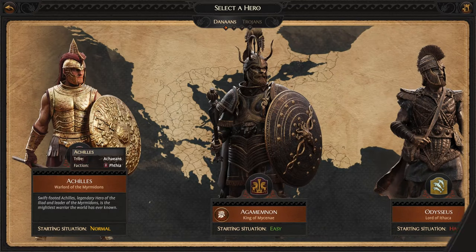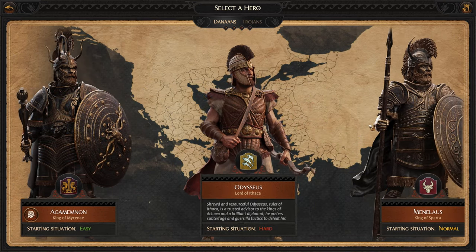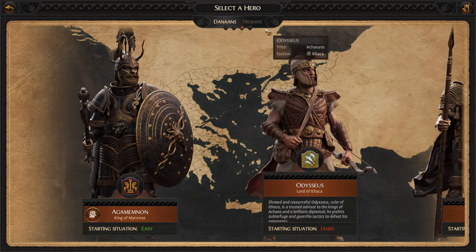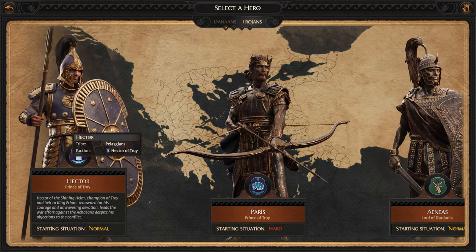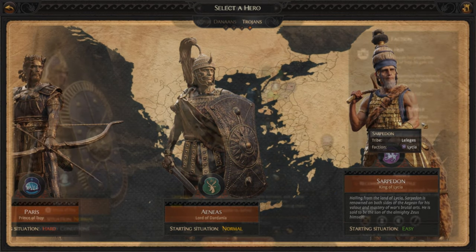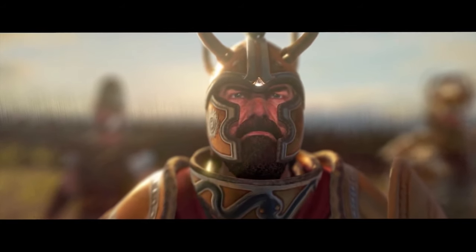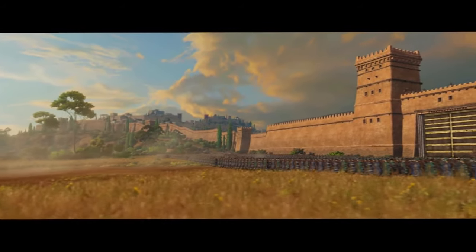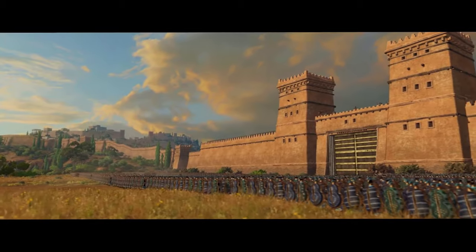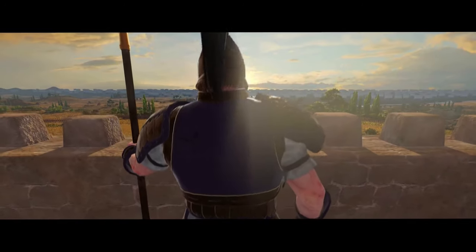As this Total War is a saga of a singular major event in history and myth, the faction choices are limited to the two warring sides of the Aegean: Troy and the Mycenaean Greeks. Each side is represented by major characters known from literature, like Hector the Shining Helm, champion of Troy and heir to King Priam, and Agamemnon, the King of Mycenae, who lusts for even more power and glory awaiting him at the gates of Troy. Total War Saga Troy can be claimed for free exclusively on the Epic Store on the 13th of August.